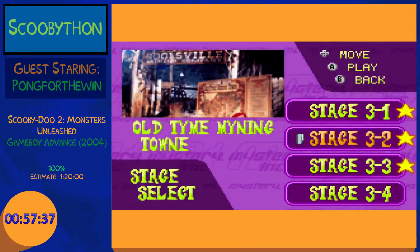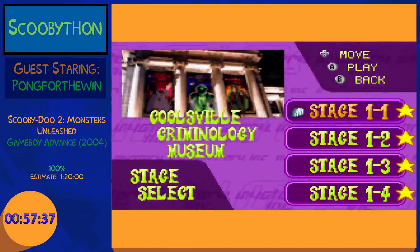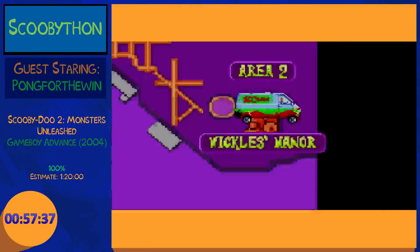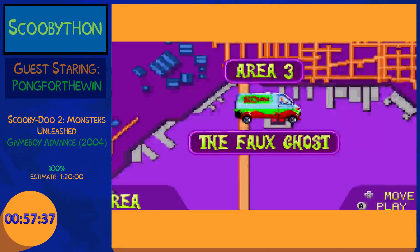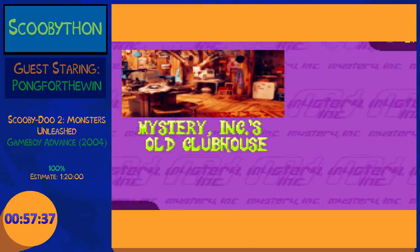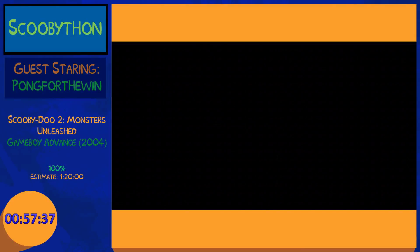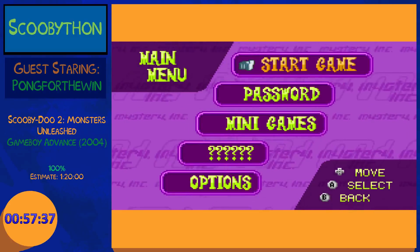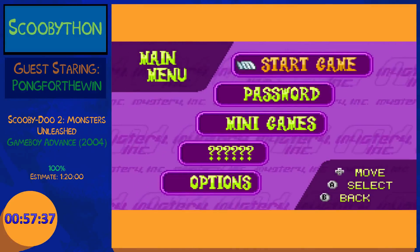All right, there we go — we got the star. Let's verify: go to World 1, got four stars here. Go to World 2, four stars here. Go to World 3, got three stars here because four is impossible. And last but not least, four stars in World 4. Hello — hey! All right, so there we go — 100% complete!